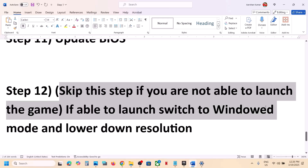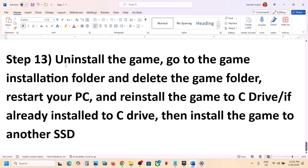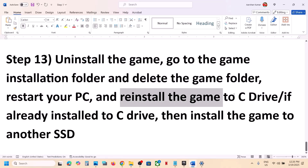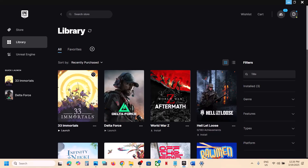If you are able to launch the game, you can switch to windowed mode — go to Options, then Video, and set it to Window Mode. Also lower the resolution; if it's set to 4K, try 1920×1080 or even lower. As a last resort, uninstall the game, delete the game installation folder, and reinstall the game to the C Drive. If it was already on C Drive, try installing it to a different SSD. One of the steps shown in this video should help you run the game successfully on your Windows computer. Thank you for watching — please like this video and subscribe to my channel.